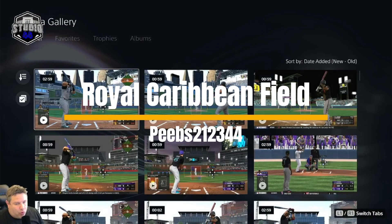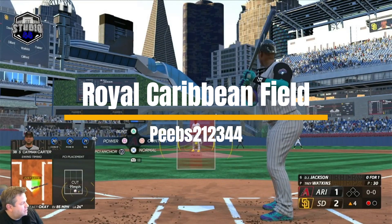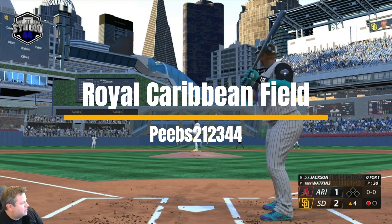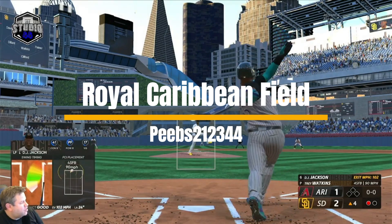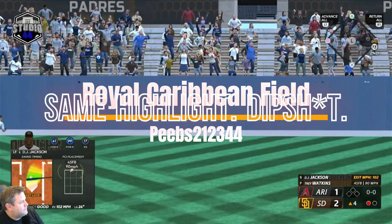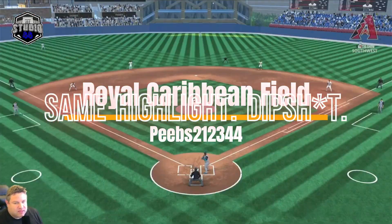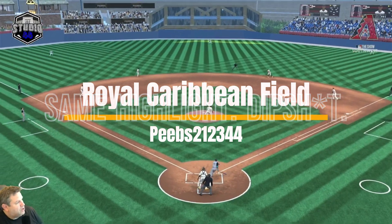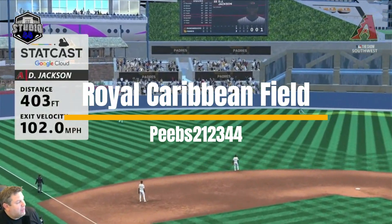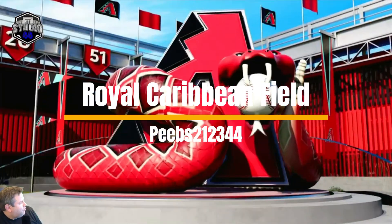That stadium - Royal Caribbean Field - is one I created, inspired by a trip I took recently. I've been on three cruises, and I was fresh off that cruise when I decided to make this stadium. It's in the vault if you want to use it. We're going to use it for the Florida Lightning in the Ricky Davis League. That one was also 403 feet, I think the last one was too.